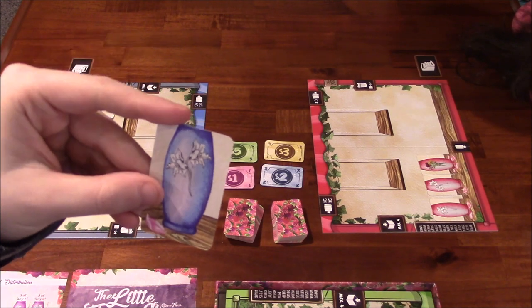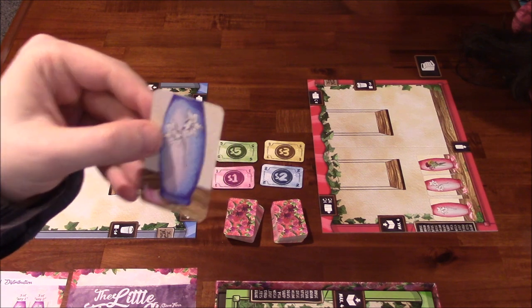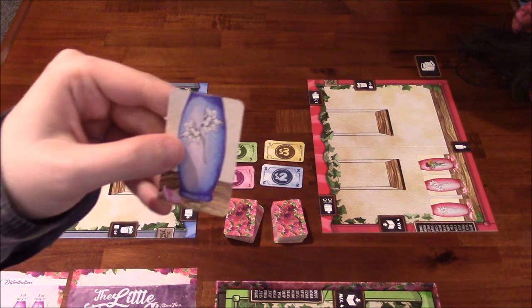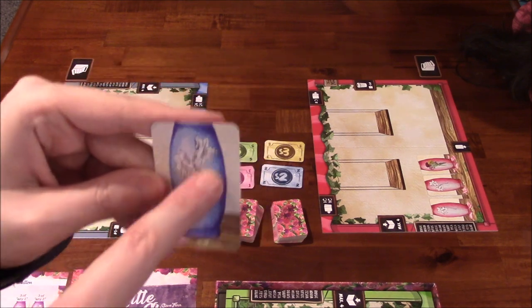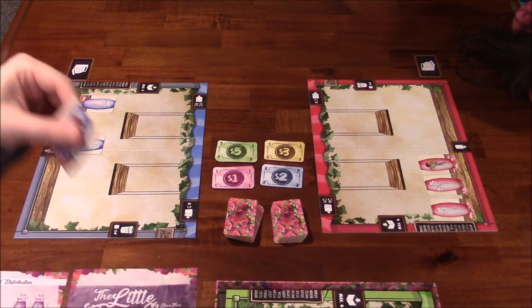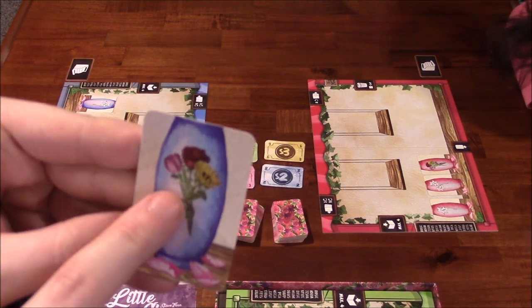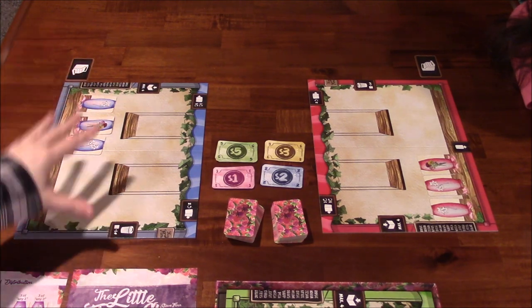Each vase will hold something specific. With white or black flowers listed, any flowers can be put into those vases. If you have a two-flower card, it can be slotted into a wild vase because the white flower picture means it's a wild. If you've got something like a pink, red, and yellow vase, you have to match the correct flower card with the matching vase before you can slot it.